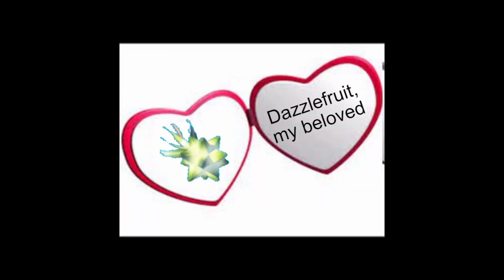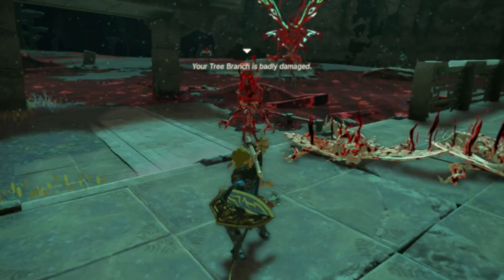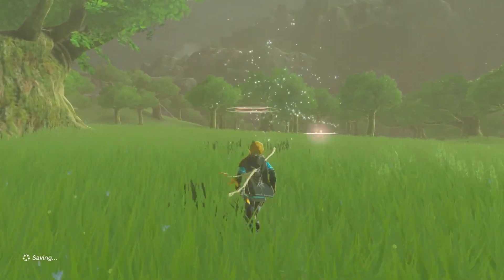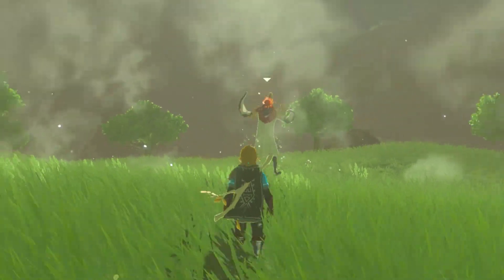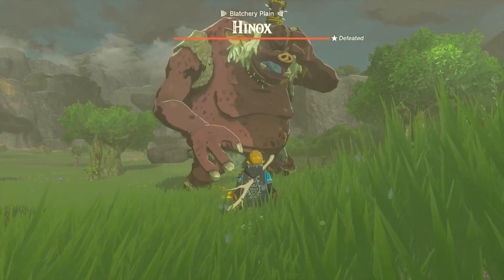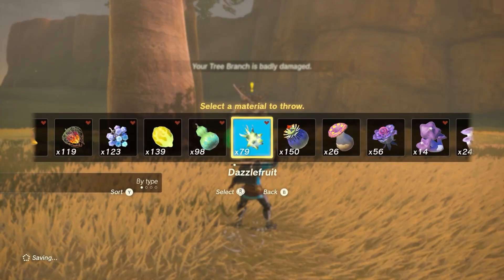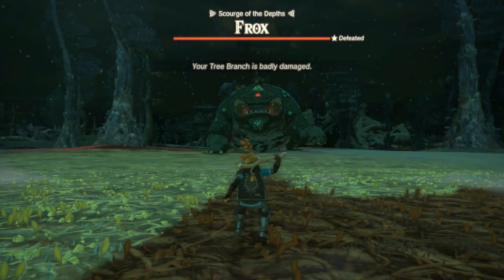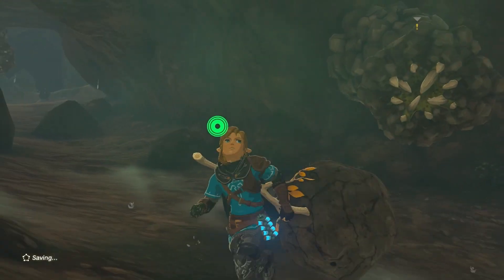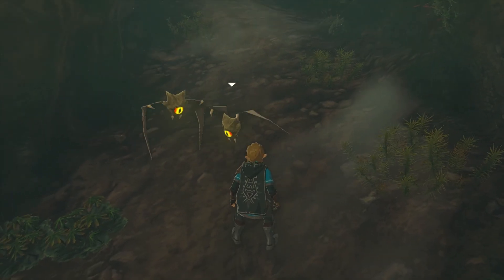Dazzlefruit — boy, do I love Dazzlefruit. To start, it can immediately stun almost any enemy in its radius, disarming most of them in the process, which is extremely useful in a pinch. When doing this to Gibdos, it can stun and clear the armor from an entire horde of them. One of the best uses of it is to instantly kill any stal enemy aside from Stalmox. Remember that this only works on creatures with eyes, so Like-Likes are out of the picture. My personal favorite use of it is blinding Keese so that they just ragdoll on the ground. It's not useful, but it's funny.